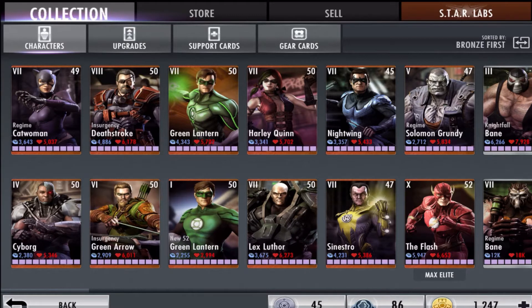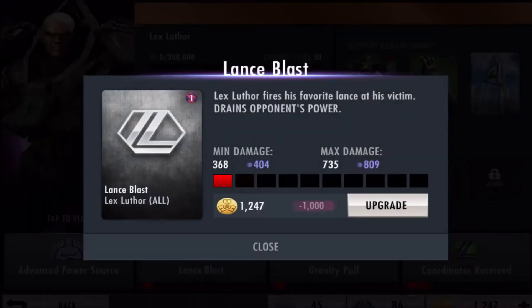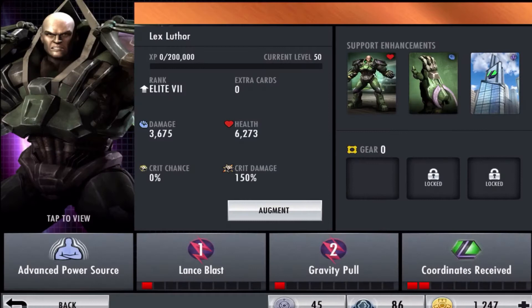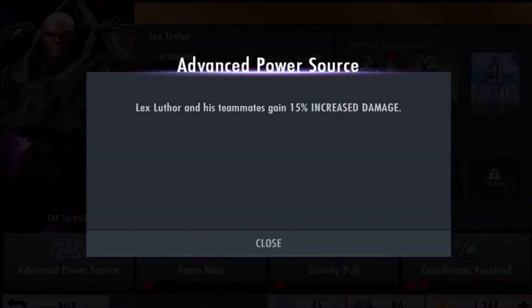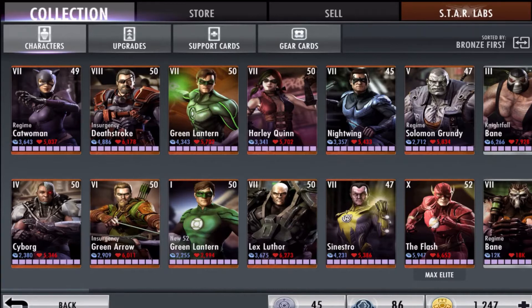The third character is Lex Luthor. Same as Nightwing, Lex Luthor can drain the opponent's power — I'm not sure exactly how much, but potentially a lot. His passive is also really good: 15% more damage. If you combine him with Superman Red Son and Batman, you should get a lot of damage out of the entire team since they all focus on damage.